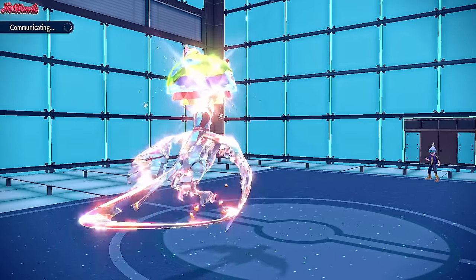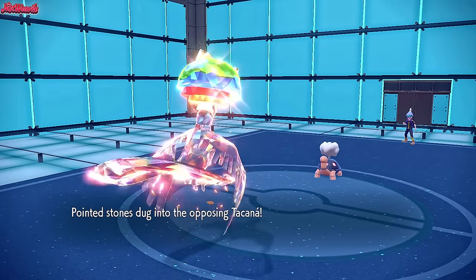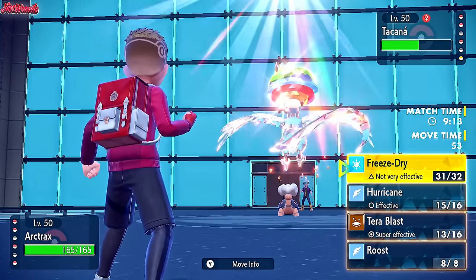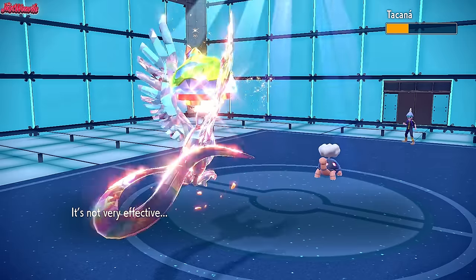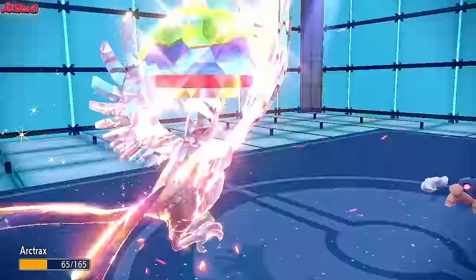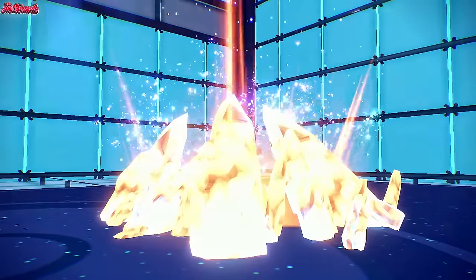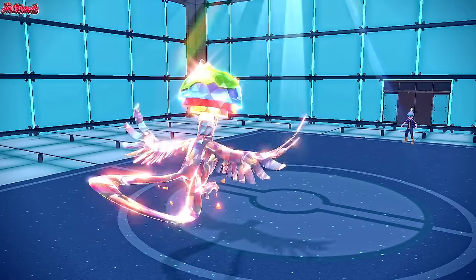They obviously didn't think we would hit or even go for a Hurricane. Now they bring in Torkoal — it comes in, gets some Stealth Rock chip, and the sun goes up. We're going to go for a Freeze Dry predicting a switch, but it doesn't work. They go for a Weather Ball, which stings quite a bit — does over half. We go for a Terra Blast. Torkoal goes down. Three KOs with Articuno, which is amazing.